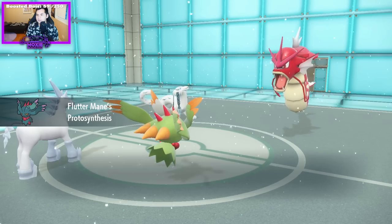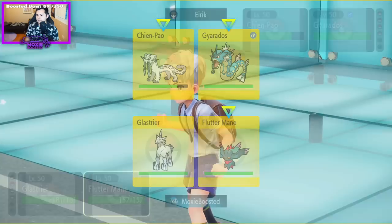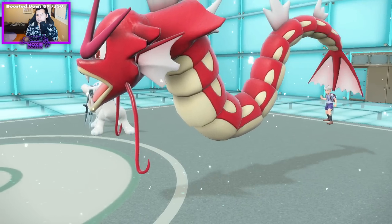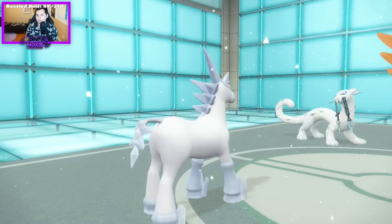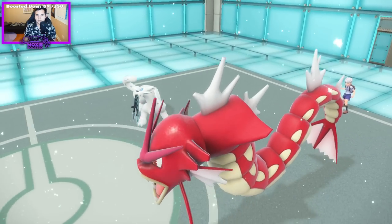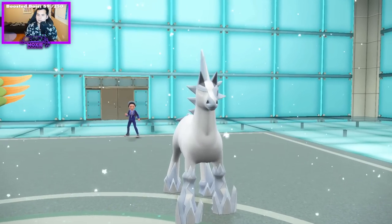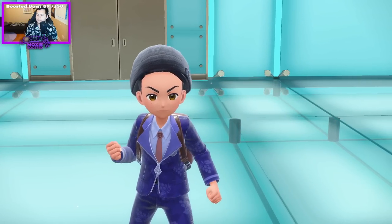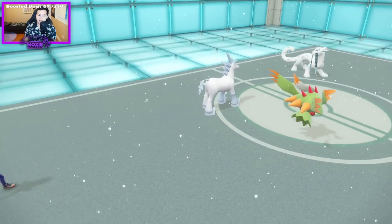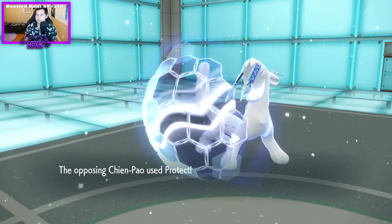I'm going to Trick Room here because I think they want to Sucker Punch me, and I'm going to go for a Heavy Slam. Watch them taunt my Flutter in the world's greatest play. Chien Pao's a weird-looking dog — it's technically a cat, or something. Snow Leopard, that's it. It protected the Chien Pao.